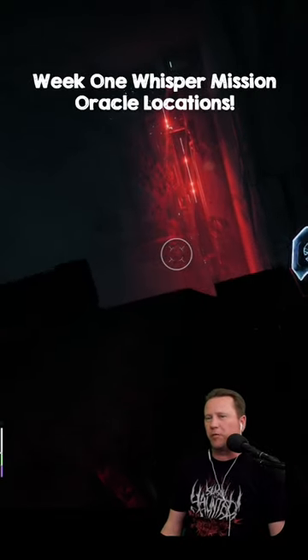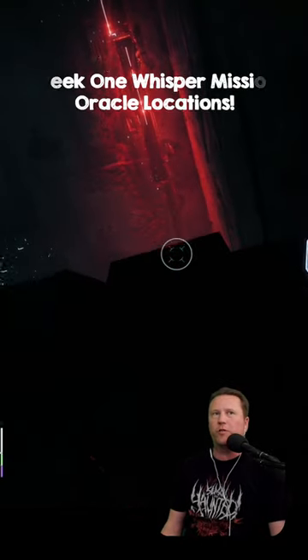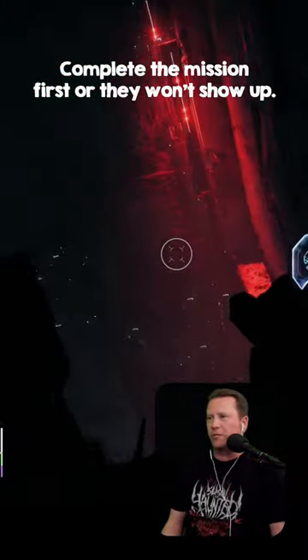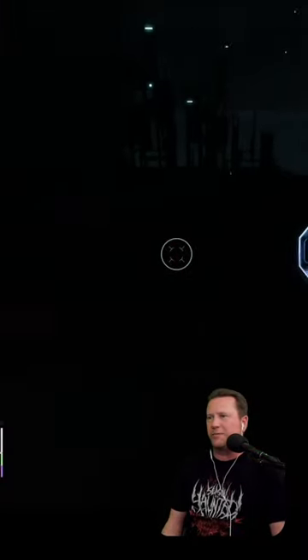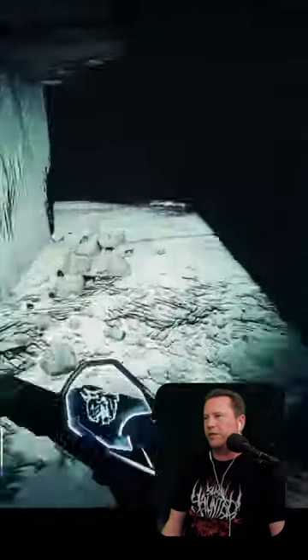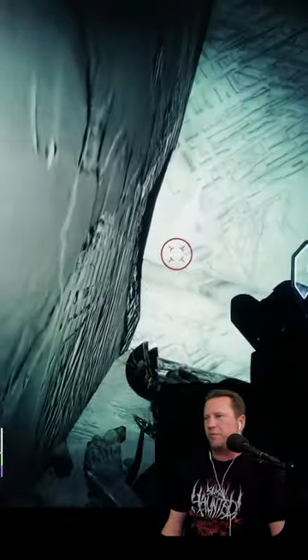If you're looking for the two oracles available for week one of Into the Light in the Whisper of the Worm mission: once you have dropped down and come to this doorway, the first oracle is right near the beginning. You're not going to keep going forward like you normally would — come over here to the left and jump over here. I've already shot it so it doesn't show up, but it'll be right here in the corner.